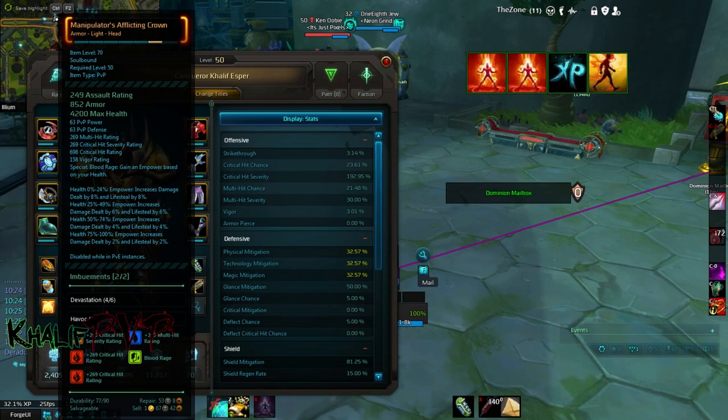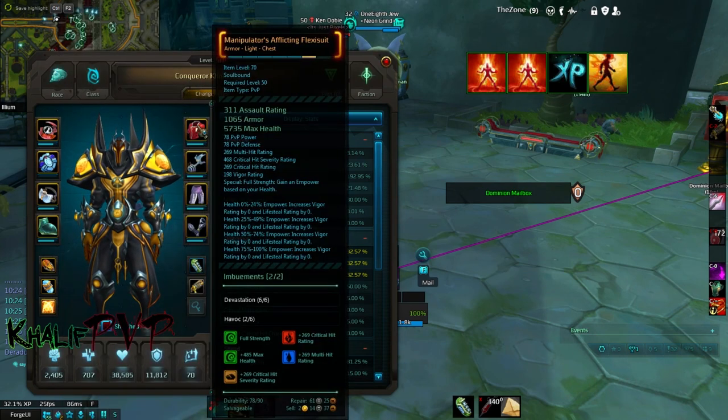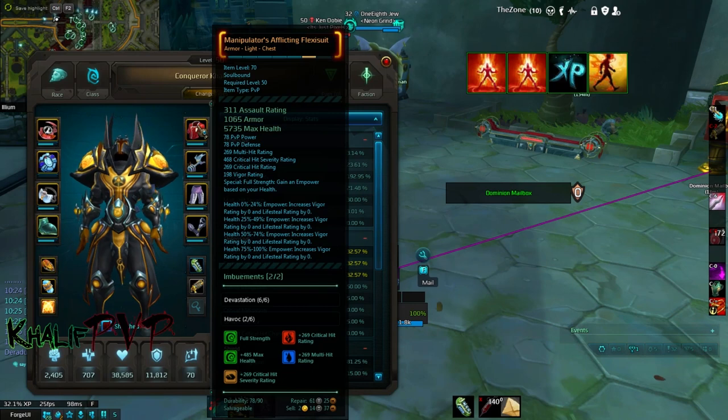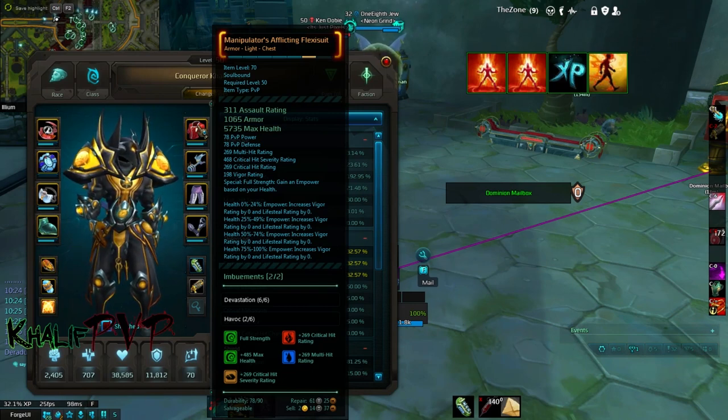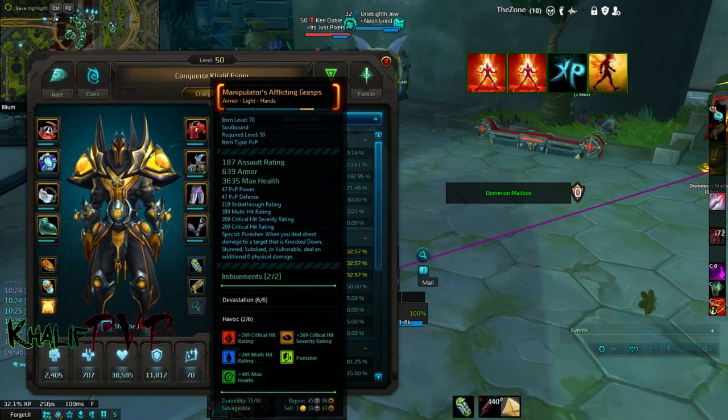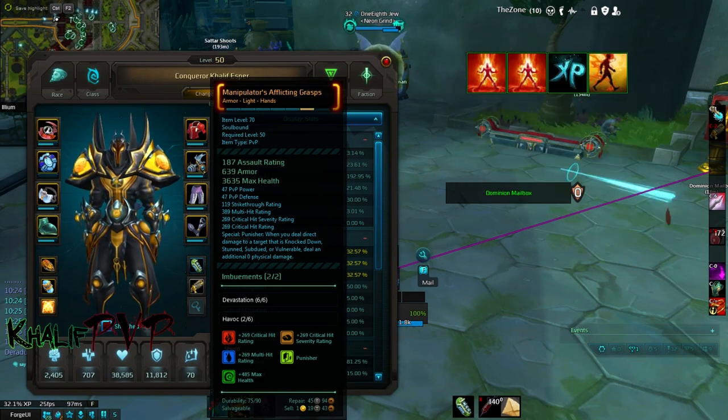Blood Rage gives us an extra 2% lifesteal, and as you go lower in health your lifesteal goes up. In the PvP I've done I've rarely dropped below 50% health in the melee build, but if you do drop, lifesteal picks up. For the chest piece we pick up another lifesteal option — Full Strength — where, like the headpiece, as your health gets lower the stats increase. For arms, I pick up Punisher because I have a lot of CCs in this build, though many people prefer Shredder.